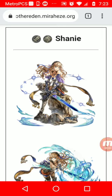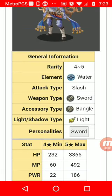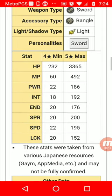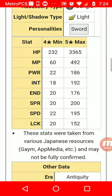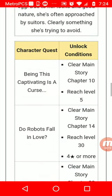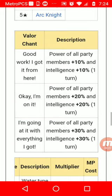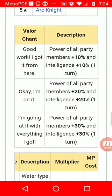Today we're going to be talking about the new hero Shani. It looks like she's going to be doing water damage and slash damage as well, which is really good. She's also going to be a five-star hero, which is really nice because more five-star heroes the better. Her valor chant is going to be focusing on power and intelligence.